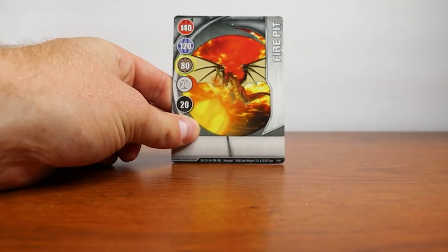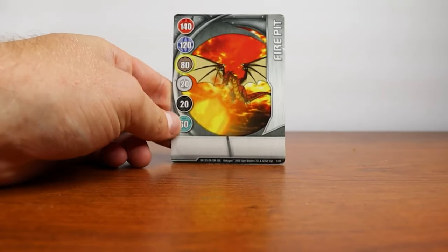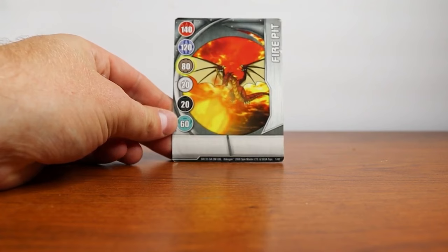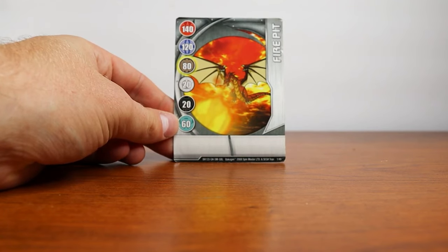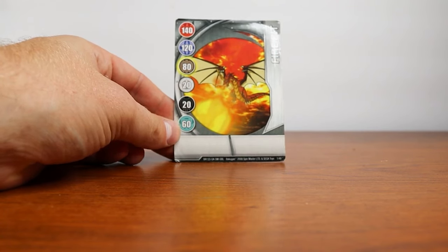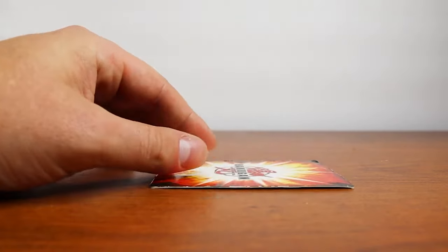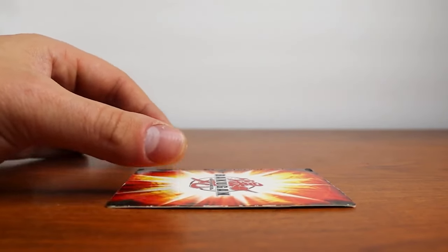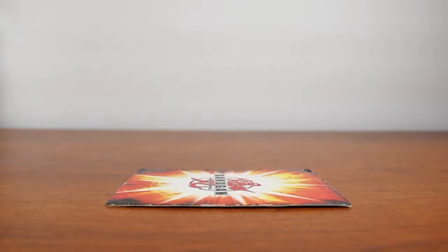The card we're going to be using to open all these Bakugan is Fire Pit, a Silver Gate card. It features Dragonoid right here and it's 140 to Pyrus, so obviously very good for Dragonoid. This is the card we're going to be using, and we're just going to leave it right there to help assist us as we go through all these Bakugan.